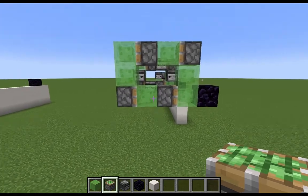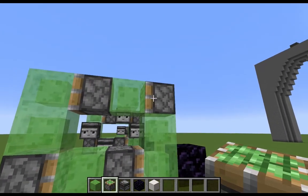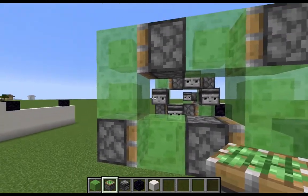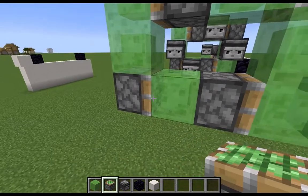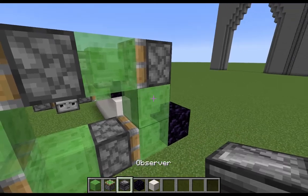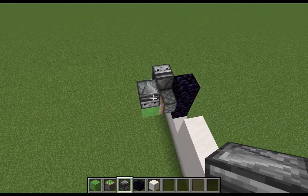Essentially what we're doing is making a donut where this corner sticky piston will push everything forward and then that one will pull it along, but it just takes multiple observer inputs to complete a full cycle instead of just one input as the standard machine does.